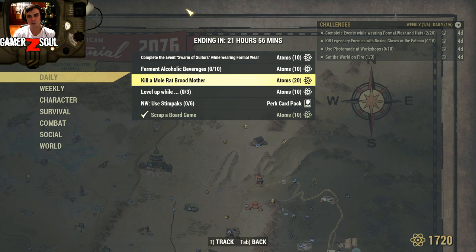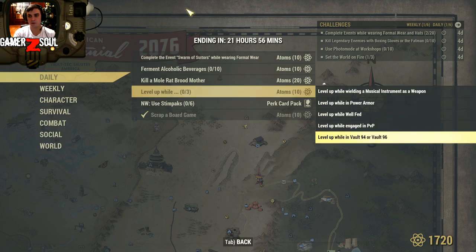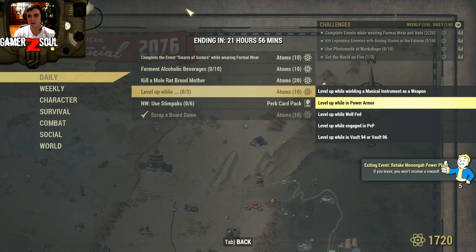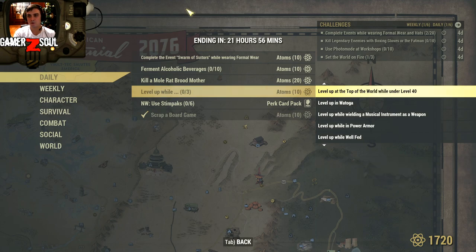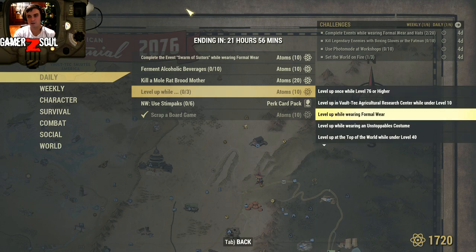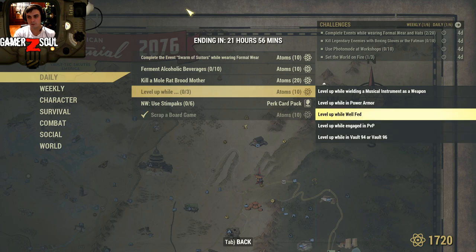Then kill a mole rat Brood Mother — I'll show you the 100% location where the brood mother spawns. Then if you level up and complete any of these three sub-challenges at the same time as you level up, you will get an additional ten atoms on top. The sub-challenges are: level up while engaging PVP, while well-fed in power armor, wielding a musical instrument as a weapon in Flatwoods, on top of the world under level 40, in an unstoppable costume, in formal wear, at the agriculture research center while level 10, or while level 76 or higher. I'm going to be doing the level 76 or higher one since I'm level 451, plus formal wear and well fed.